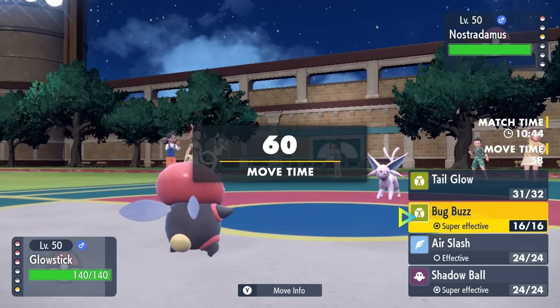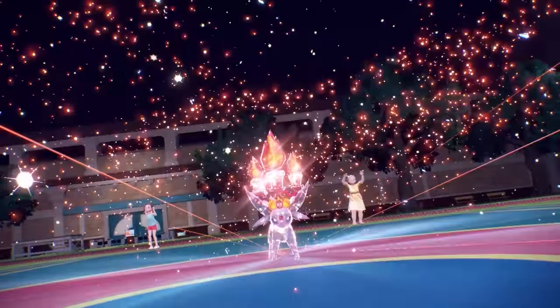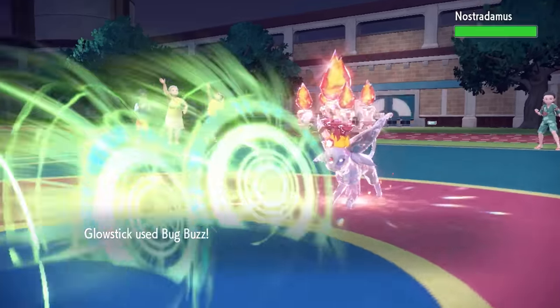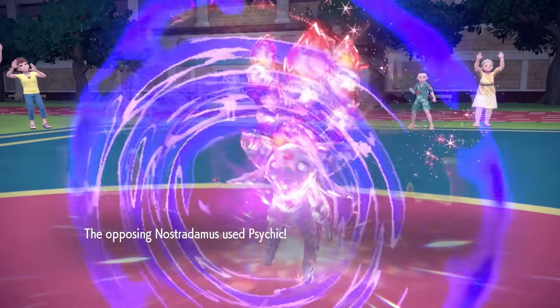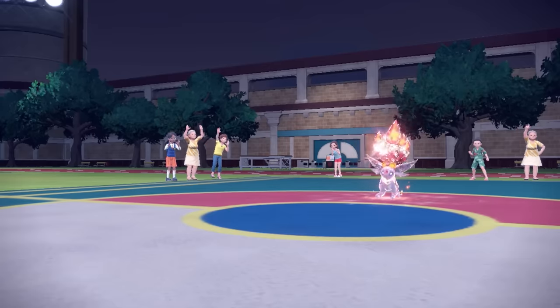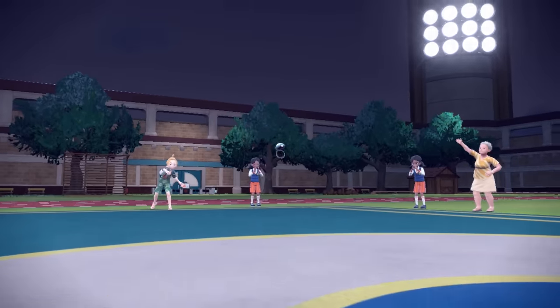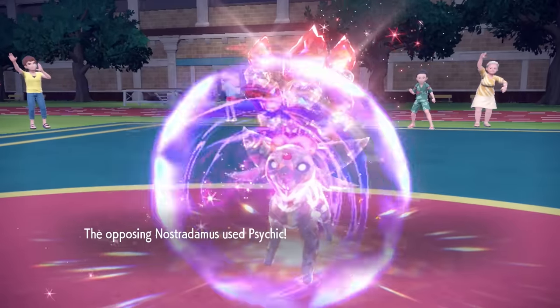I can freely go for the Bug Buzz and knock Espeon out, but they haven't used their Tera yet and they commit it here. Volbeat is very important for me to take care of both Eeveelutions, but I didn't cover for the fact that this thing puts the candles on its head, outspeeds, and goes for the Psychic. I know I can guarantee a live with the Focus Sash, but seeing it knocks me down to 10 HP tells me it's Choice Specs. Bug Buzz does nothing with the Fire Tera, and it outspeeds again and takes care of Volbeat. I probably should have switched into Cryogonal, but I'm down to three mons. I'm specially defensive on the Snowflake but being paralyzed — you just never know.